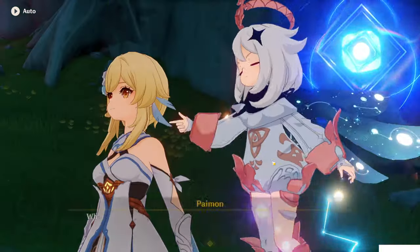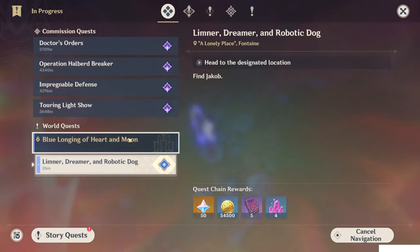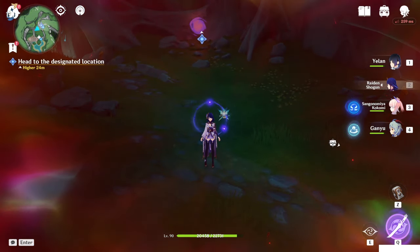Come on. Here we go — Act 2 done. Blue Longing of Heart and Moon: Limer, dreamer and robotic dog. This is the Act 3 last part, guys. That's it. Hope this video helped you to complete it. Thanks for watching, and see you in the next video. Bye.